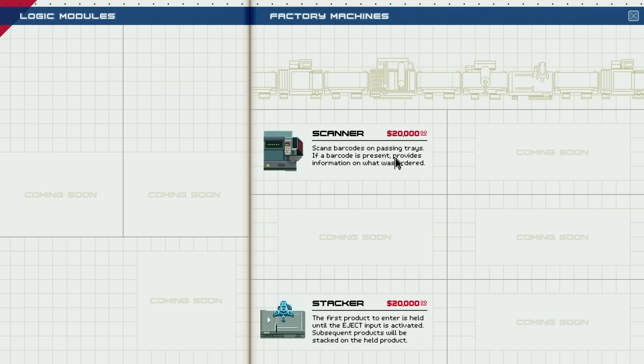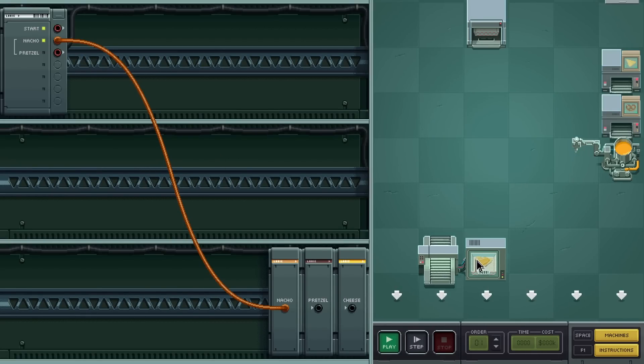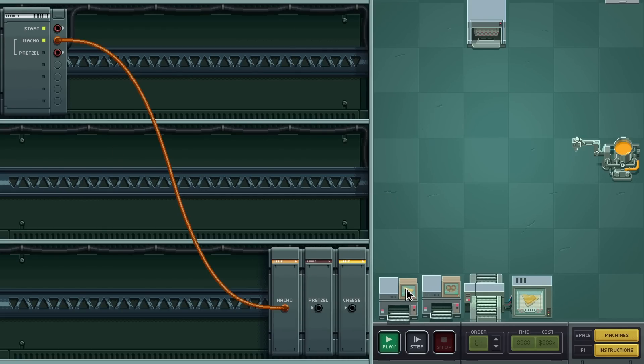So I can buy factory machines. It scans a barcode and provides information on what was ordered. The stacker holds a product until eject is activated, and then subsequent products will be stacked on the held product. $20,000? Do I have that? I have a limited budget. The left side is the logic, the right side is the actual machinery. So I can move these down here.